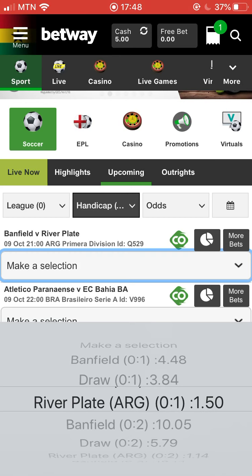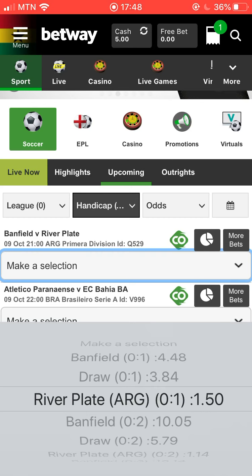The third option is giving River Plate a one-goal handicap, so they have a goal in hand and you're also saying they're going to win. That means if the match ends in a 1-1 draw, the handicap score is going to be 2-1 in favor of River Plate, which is a win. But if it ends 2-0 in favor of Brentford, the handicap score is going to be 2-1 — that's a loss and the bet doesn't work out.